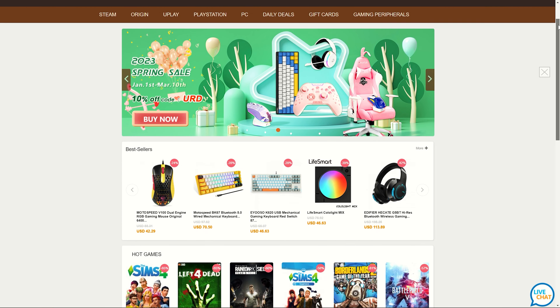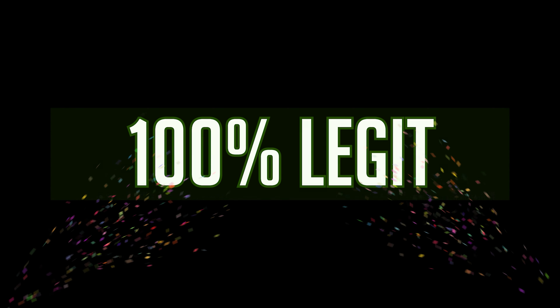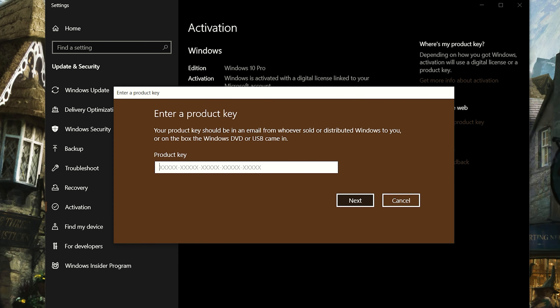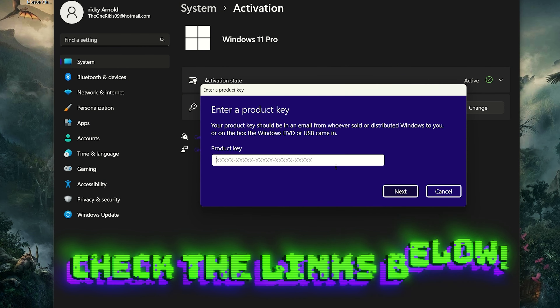With VIP you are CD key you can install and activate Windows for only $16. It's fast, easy, and 100% legit. You can now enter my new promo code for 2023, RAV25, which will save you 25% on your purchase. Get rid of that Windows activation watermark and get your system activated today — it also works for Windows 11. Check the links in the description.